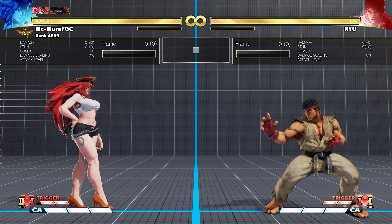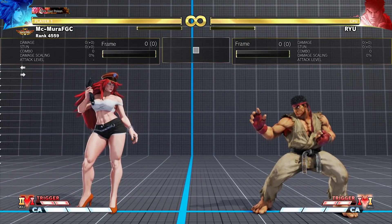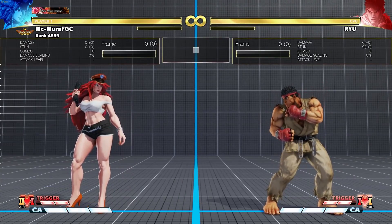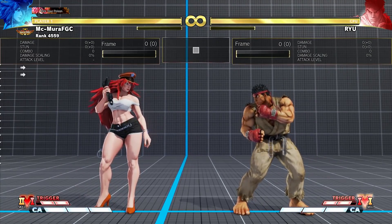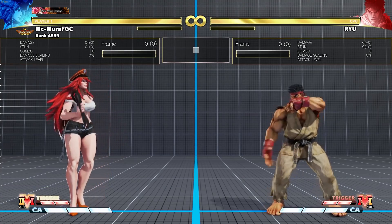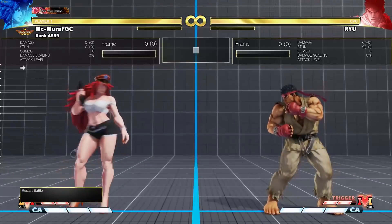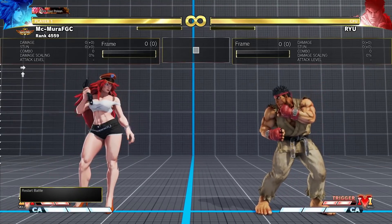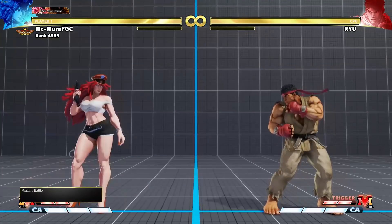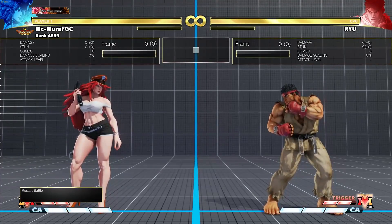V-Shift is a new defensive mechanic. You do it by using standing medium kick and standing heavy kick buttons. If you're playing on a regular PS4 pad, the combination is the Circle button plus the R1 button. My recommendation would be to use a shortcut for this, because the input can require specific timing and it can be tricky to get out in a pinch, especially since you are using a face and a shoulder button. Personally I am using the L2 button.